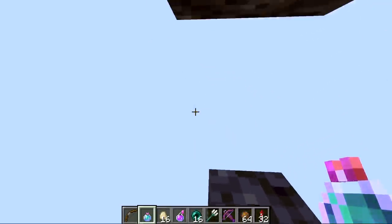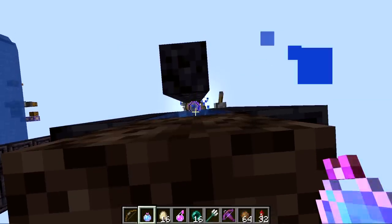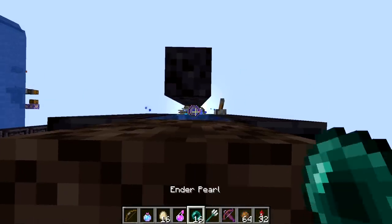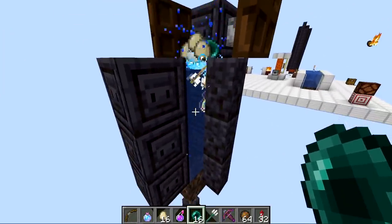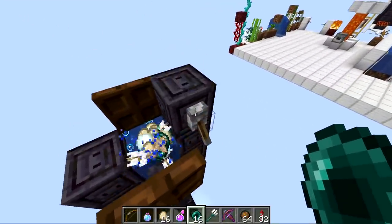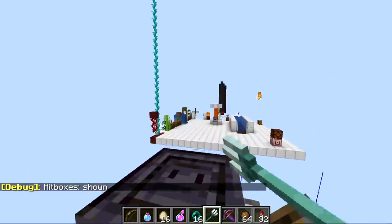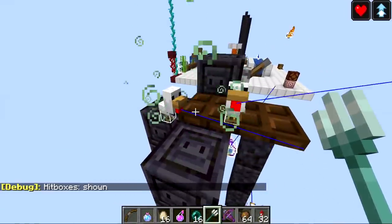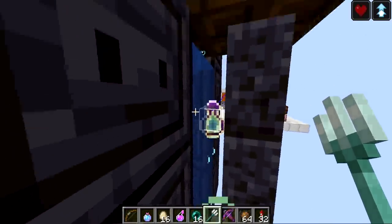The setup is pretty simple — just a wall you push yourself up against, with soul sand making the water push everything upwards. Aim at the edge of the water; you don't have to be too precise since the game randomizes it. Above the soul sand are three blocks of water, with walls to contain it and allow clicking through. There's also an on/off switch — flick it and everything at the top hits the trapdoors: potions, arrows, ender pearls, and chickens all activate. The enchanted bottle stays stuck in the water though.